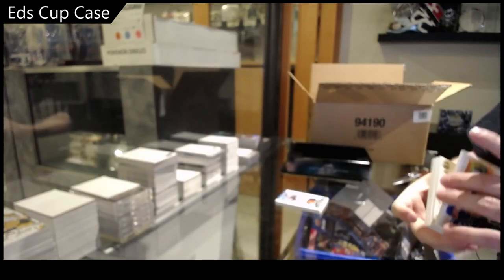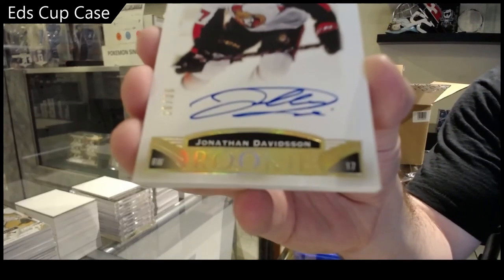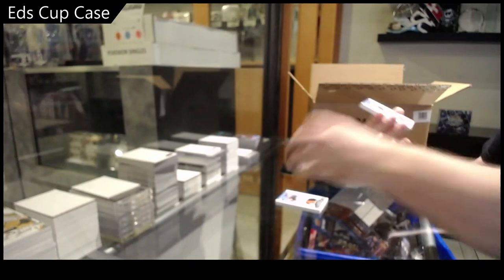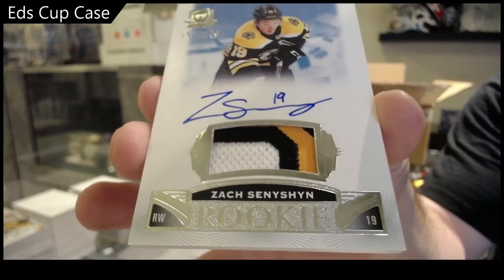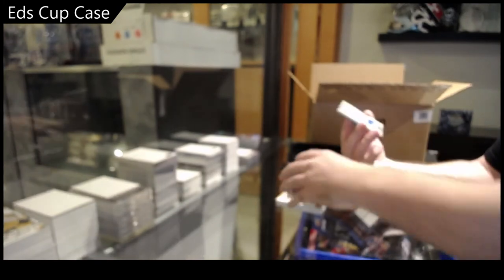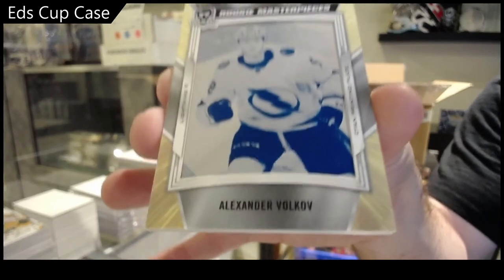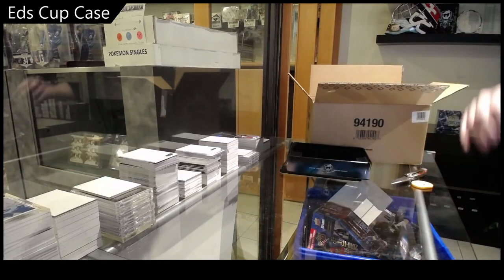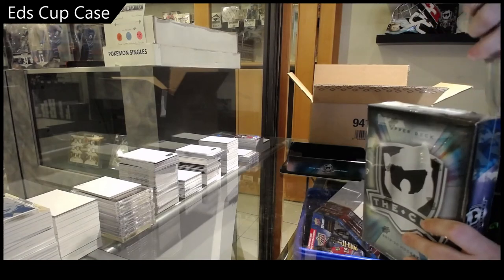Wow, we've got a gold rookie auto — Jonathan Davidson. 36 gold. Another rookie patch auto 249 — Zach Sennishin. And we've got a one-of-one printing plate rookie — Volkov! Yet again, absolute stellar case so far — the Hughes, the 99, the Brodeur.